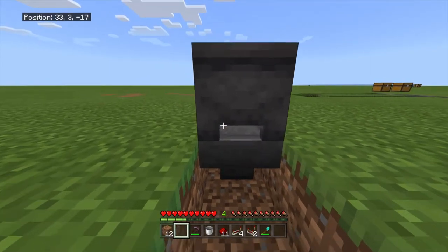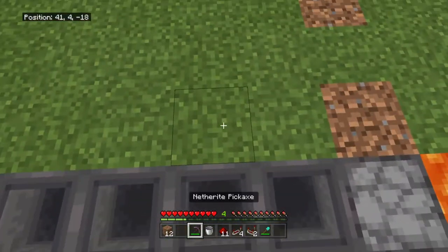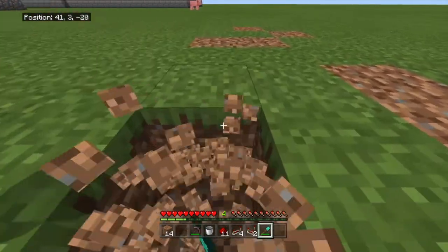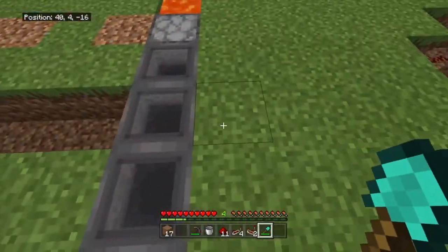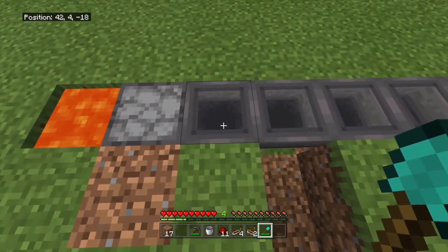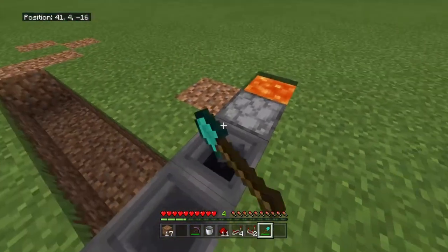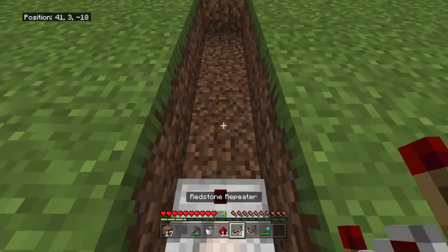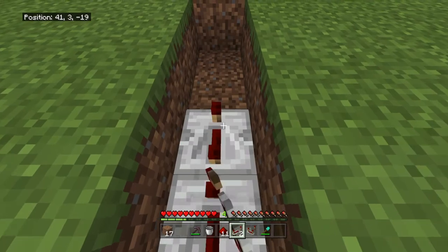This can be tricky because you have to get the blocks to line up. Then mine one, two, three, four, five blocks in whatever direction you want — either left or right — of the hopper that is two down from the dropper. Then place a redstone comparator, then four redstone repeaters set to full ticks.